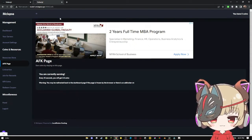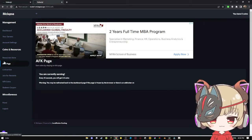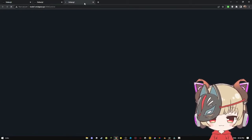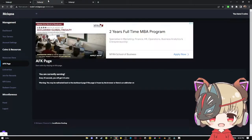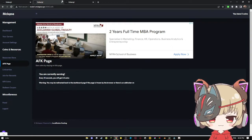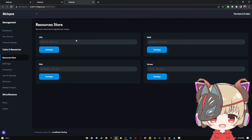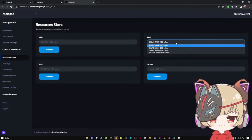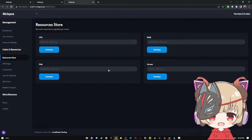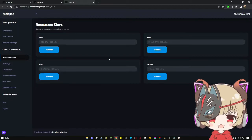We are earning clients now, that's good. You can record this here and give it to the resources store, and you can buy additional resources. They are not that expensive. Every 156 coins is 2.5 points. RAM is also pretty cheap — 1GB of RAM costs 600 coins. 2GB of disk costs 500 coins. And extra servers are available too.